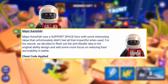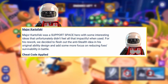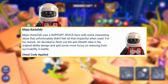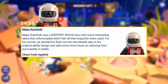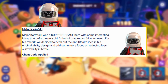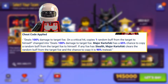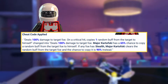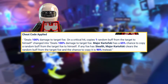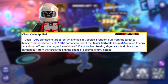Then we have a pretty serious Kartovsky rework. We still don't know if he will be more accessible, so this might just be a rework for very few players who happen to have him since he's a master store farm. Their recap says Major Kartovsky was a support space hero with interesting ideas that didn't feel impactful. His basic attack will deal 100% damage to the target foe, and then have a 65% chance to copy a random buff from the target foe to himself. If any foe had stealth, he will clear the random buff from the foe, and the chance to copy it is 90% instead.